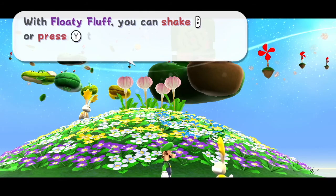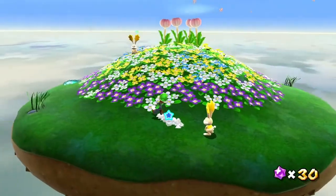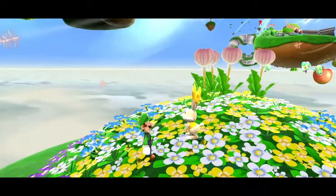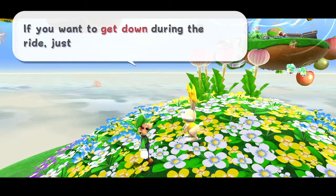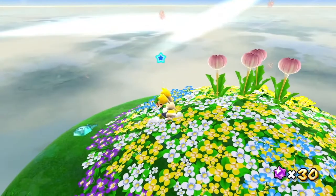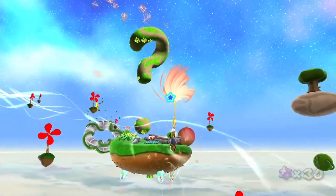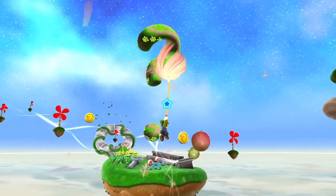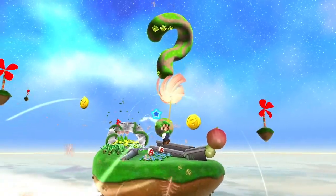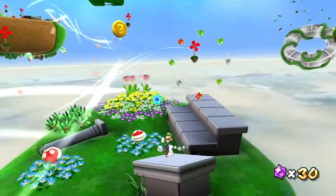With Floaty Fluff, you can shake the controller and press Y to fly higher, but only up to three times. If you want to get down during the ride, just press B. So we have a new mechanic — Floaty Fluff. We can basically use these to ride the wind, spin to gain a little bit of a boost vertically up to three times, and jump to get down.